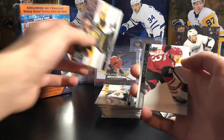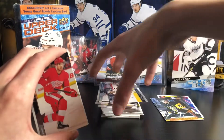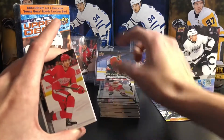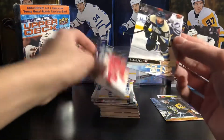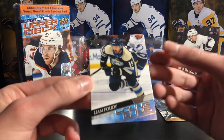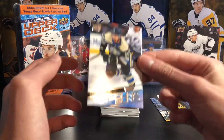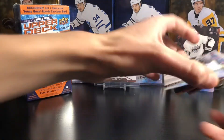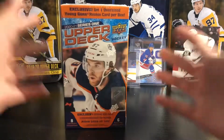Martinez — base. Our Young Gun is going to be Liam Foudy. A solid one, definitely not the best blaster, but I'll take it. Not the one I want but he's decent. That's the first blaster done. Liam Foudy — he's decent. I have another blaster so let's get right into that.